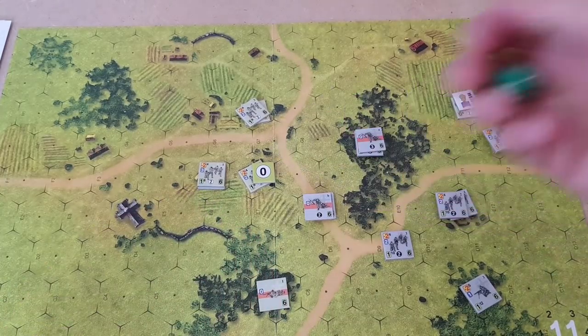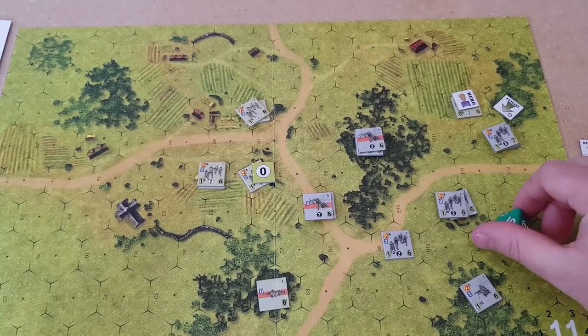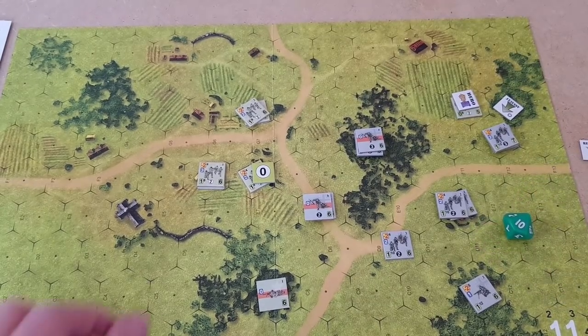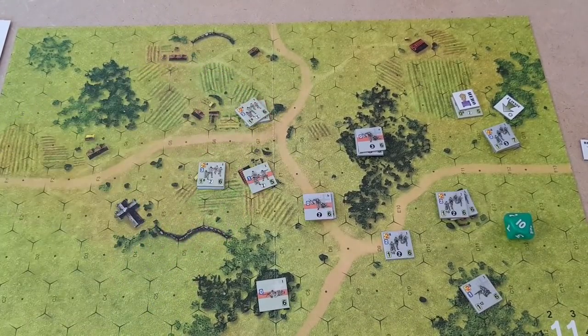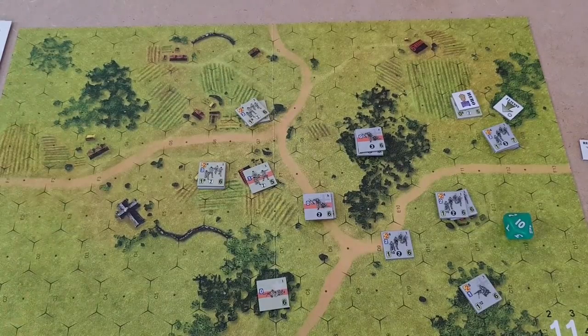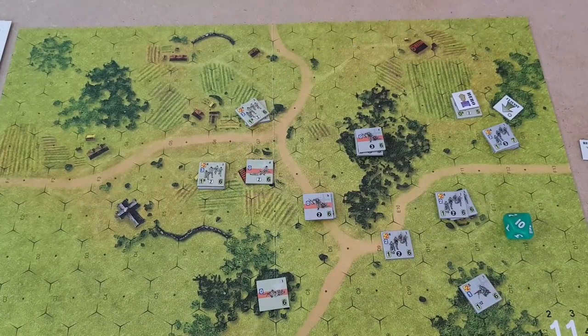The unit here has no modifier — they roll a ten, which is a casualty. So they are flipped. We replace them with a disrupted random unit of the same platoon. That goes one towards the Americans on the casualty track — they're two away from going over their limit.